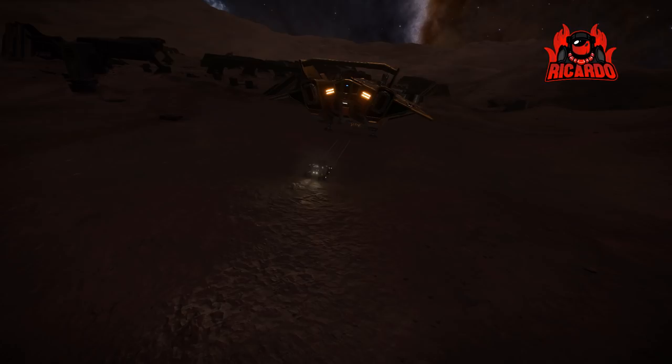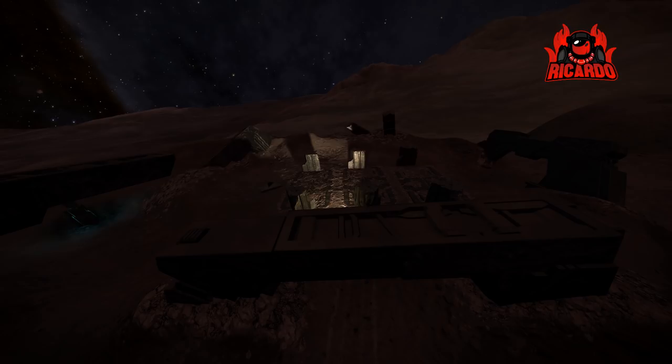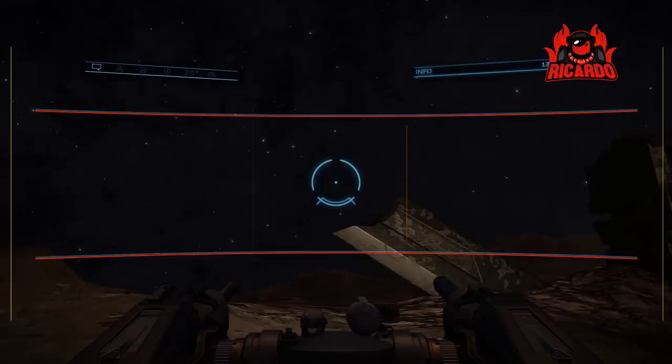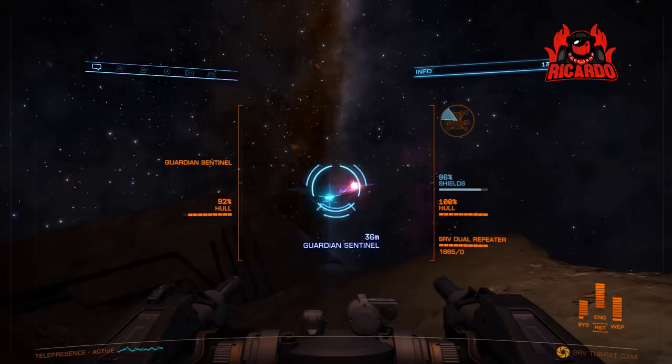Dotted around this area you're going to find urns and totems. I went to one of the older Guardian sites and picked up two of each as part of the old Ram Tah mission, so I have a cargo hold full of alien artifacts that I can use to manipulate the obelisks and gain some data.